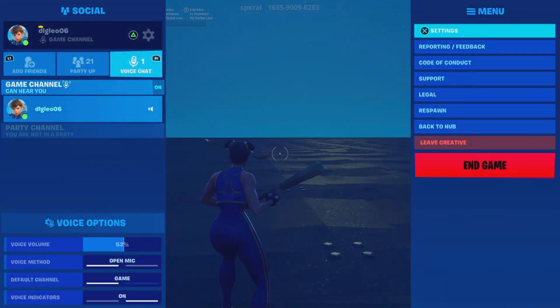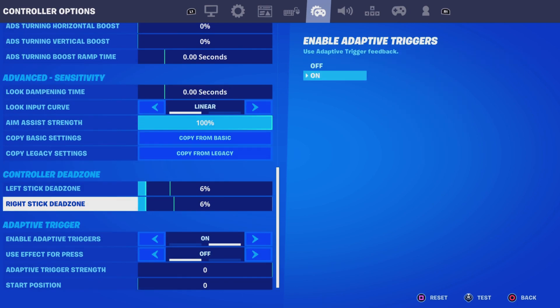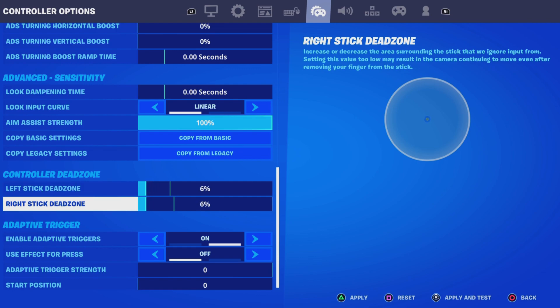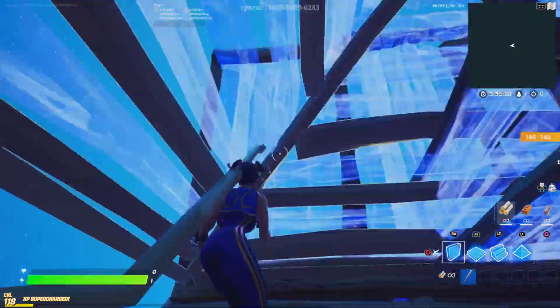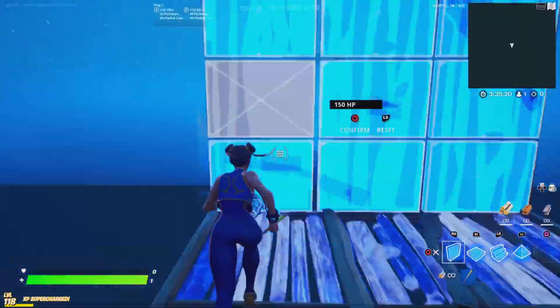The last thing on this list: go to settings, then go all the way down to controller option settings. Scroll down to your dead zone and have it as low as possible. Dead zone is basically just how much you need to move your controller for it to respond. For newer controllers you want this at around five or six, anywhere below 10 preferably. The older your controller is, you'll want it higher, but as low as possible is ideal. It means less effort for your builds and edits, and it's probably one of the more important things on this list.